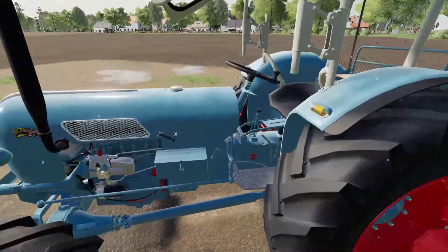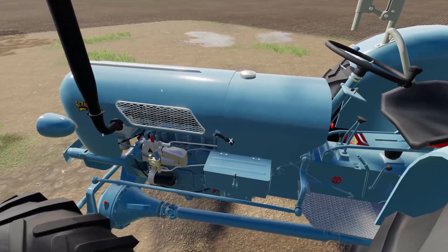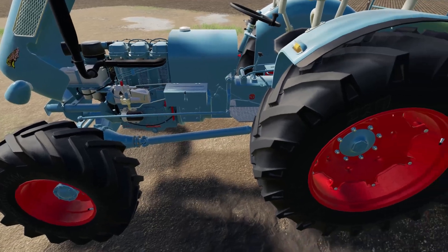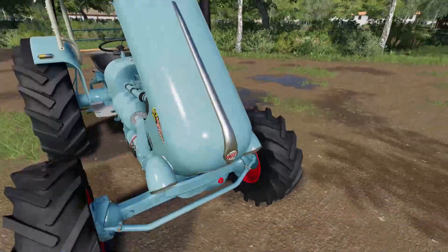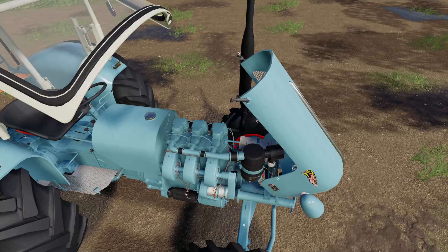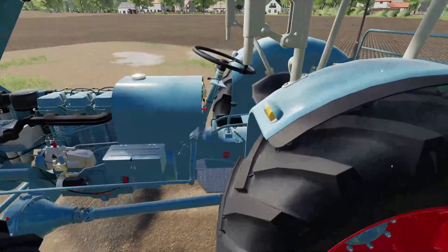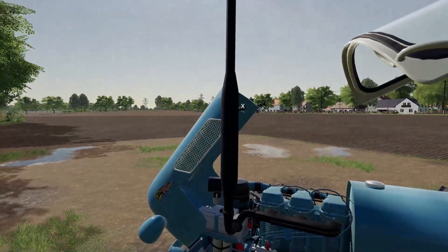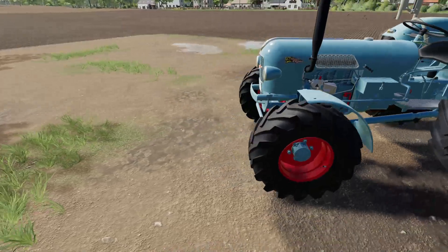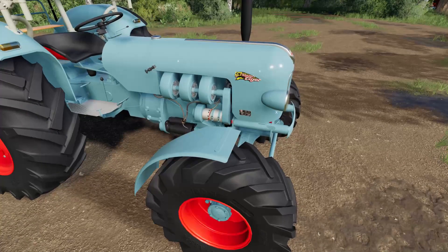Dann haben wir noch ein paar Einstellungen bzw. Gimmicks, da er ja keinen IC-Control hat. Wir können einmal schön die Motorhaube aufmachen – wenn man so lange nichts mehr gemacht hat, kommt man überhaupt nicht mit Tastatur und Maus klar. Dann könnt ihr schön in den Motor reingucken. Hier vorne können wir die Schutzbleche dran machen. Ich finde die mit Schutzblechen sowieso besser, muss ich ganz ehrlich sagen – Schlepper allgemein mit Schutzblechen finde ich immer besser, sieht sonst immer so nackt aus.